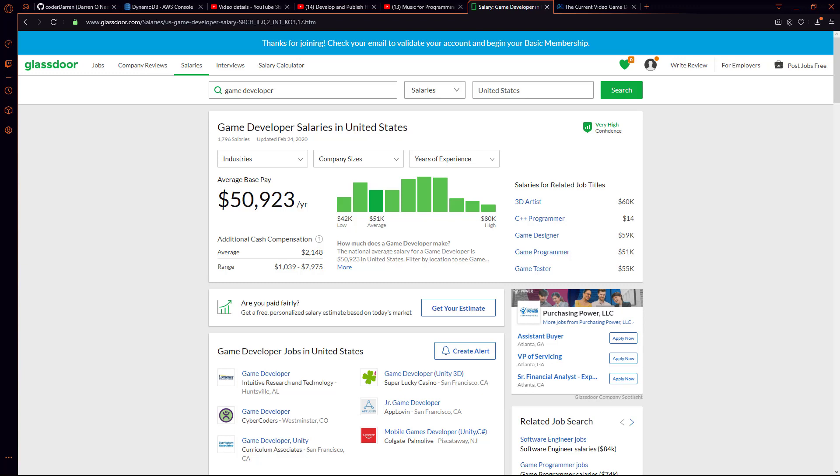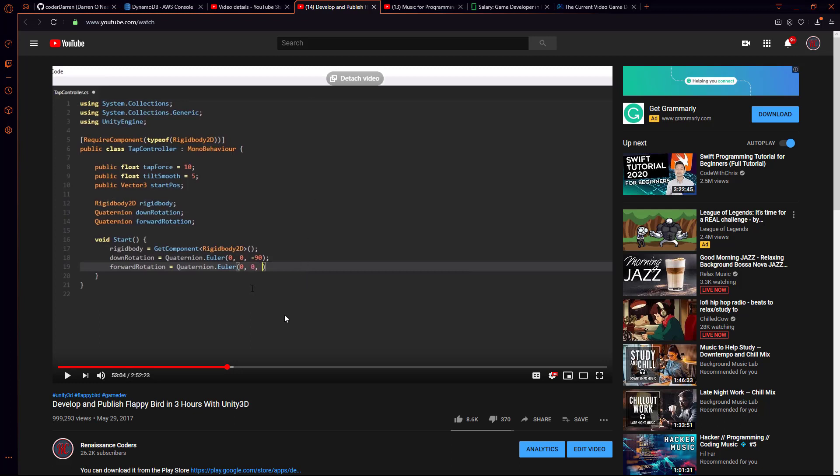What's up guys, Darren here with Renaissance Coders, and I'm really excited to finally start this series. We are kicking off our one game a month challenge and teaching you everything you need to know to make your own games. It really couldn't have come at a better time — we're about to hit a million views on our Flappy Bird tutorial, which is just insane, and it's obvious you guys want to see more videos like this.